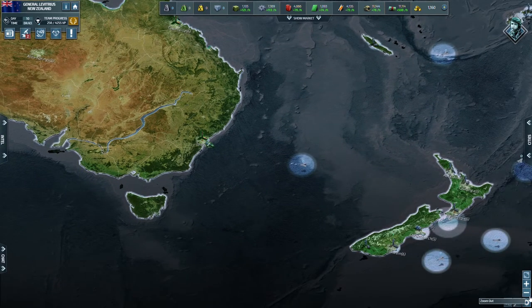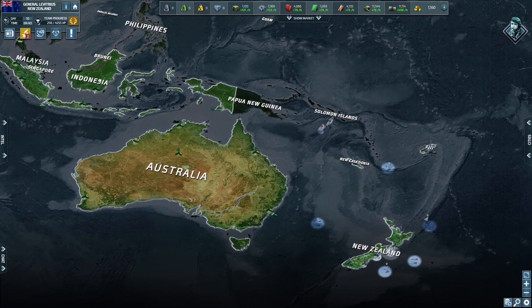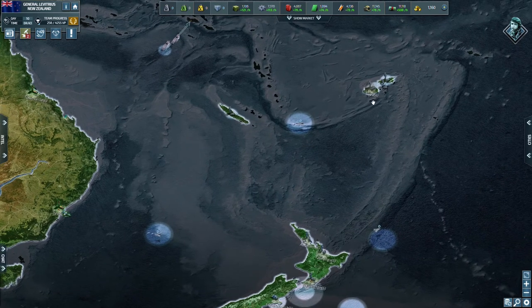Australia and I are now allies, as well as Indonesia, which is very nice. We created a coalition together in this whole region — Indonesia, Australia, and New Zealand. We're pretty much the only human players here; there's the Philippines but he's been very quiet. Those three staying together is very nice.